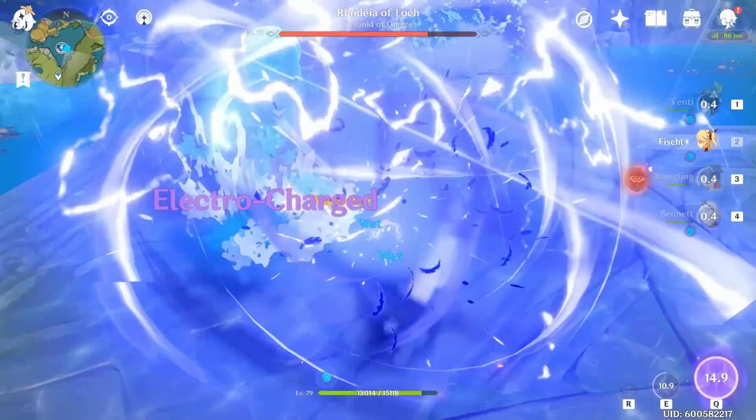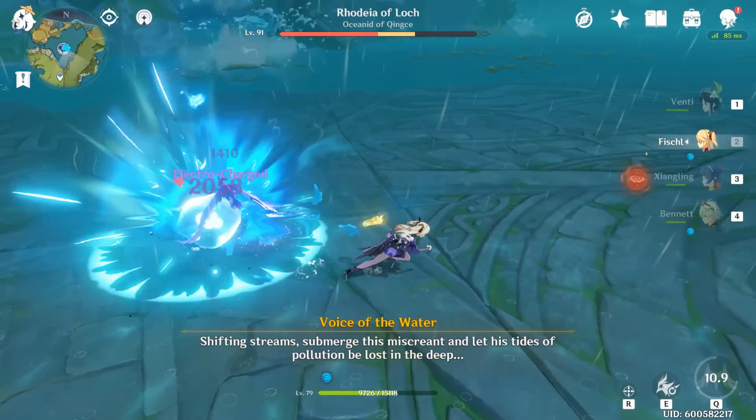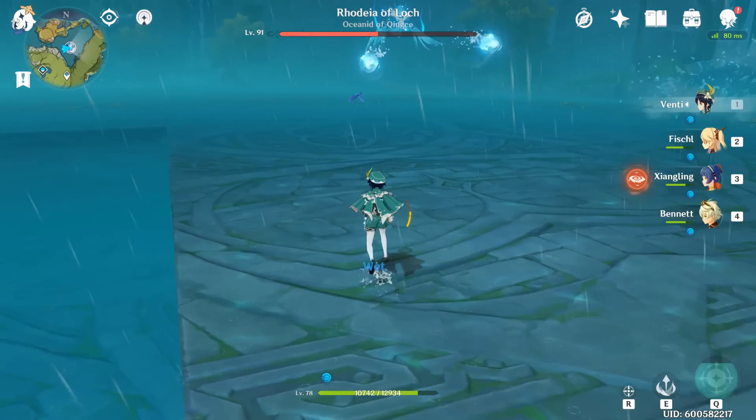This dashing trick is very useful for the oceanic boss to avoid the frog and plump blue jay's death explosions. If you can avoid all the explosions, you get an achievement along with five primogems.